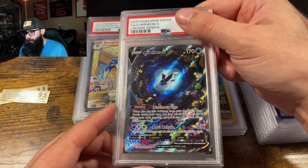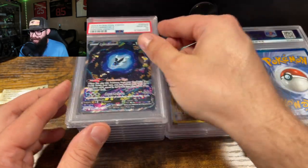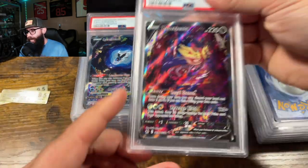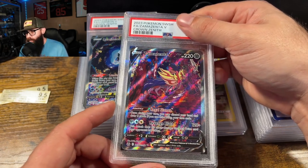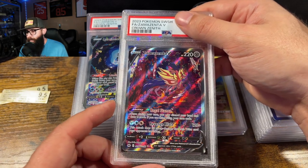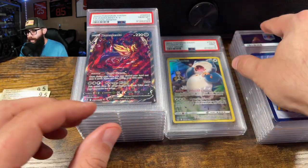Lesser card here, but the artwork was super clean — gem mint, gem mint. This order is going exactly how I wanted it to. Next up, Zamazenta. This card — I think there were two of these in this order — both looked absolutely pristine. There's no chance this does not get a ten, no matter which copy it is. Ten — yep. What did I tell you guys?